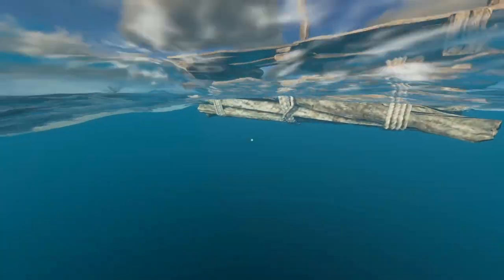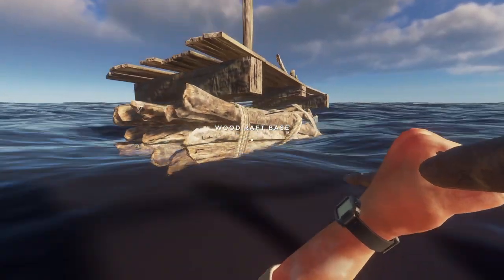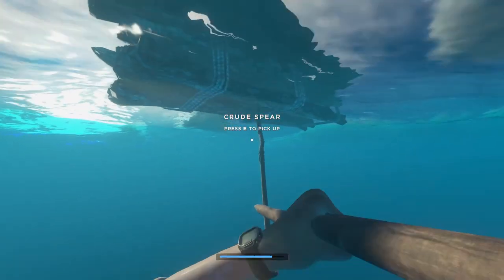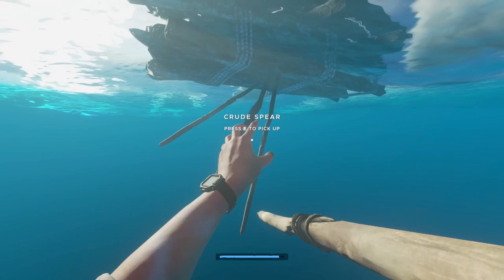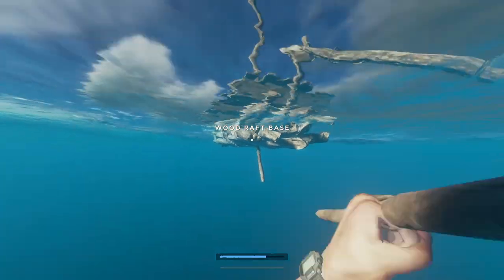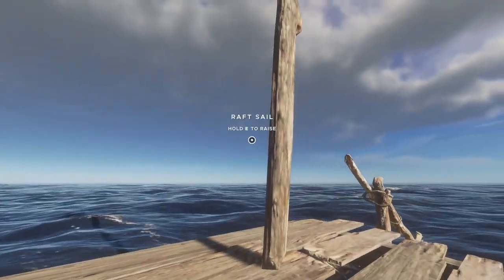Tip number nine: before a boss fight, if you know that you are going to need more spears, you can put them into the bottom of your boat for easy access. This only works with the wood raft floor and the tire raft floor. Note that spears break on buoy balls and spears break on barrels.